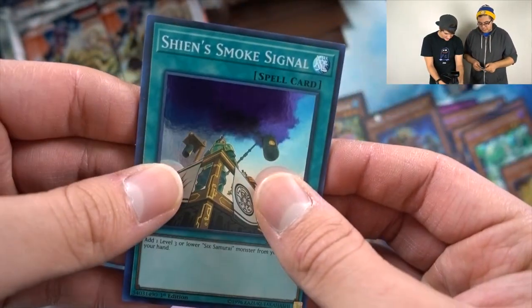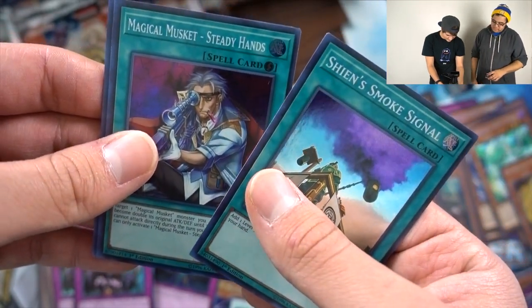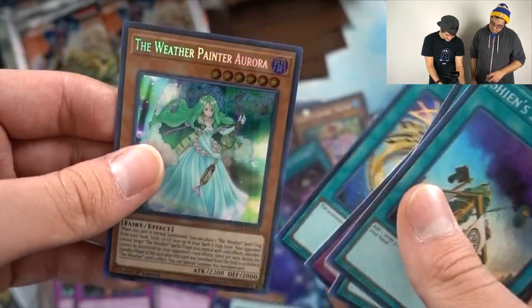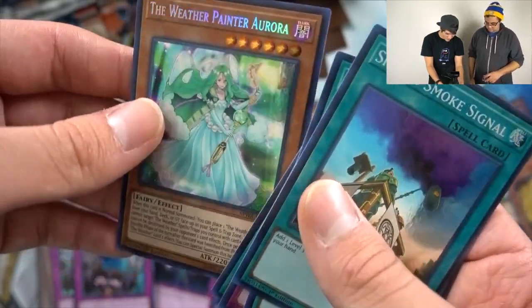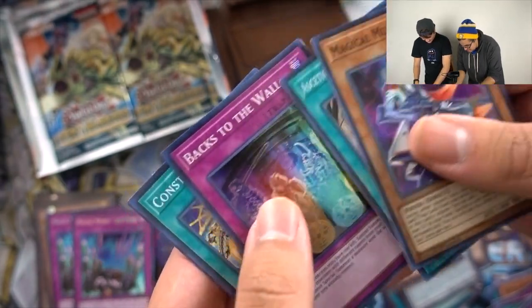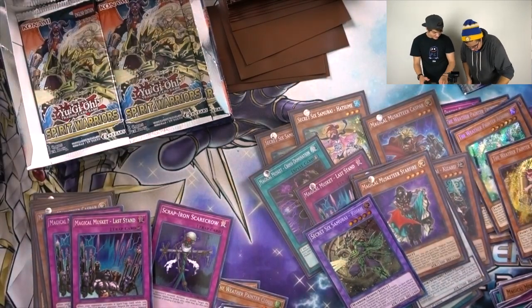Just need the link. Sheen Smoke Signal, Magical Musketeer Steady Hands, Back to the Wall, Constellar Belt. Rehan — nice, first one! Hey, there we go. First one.